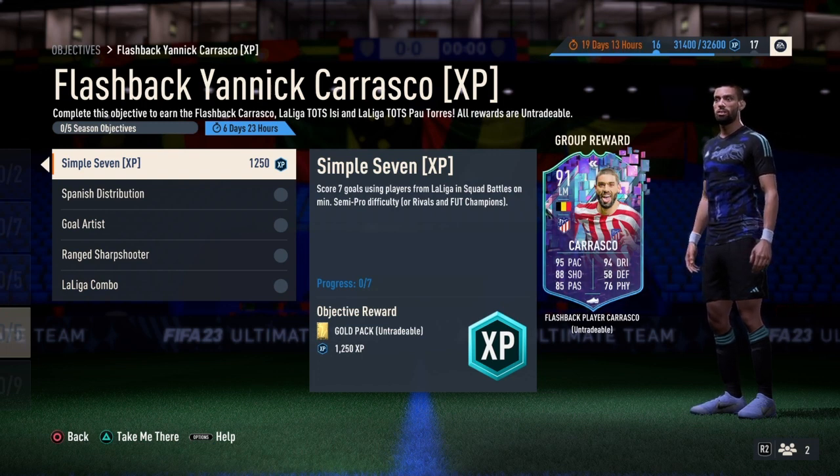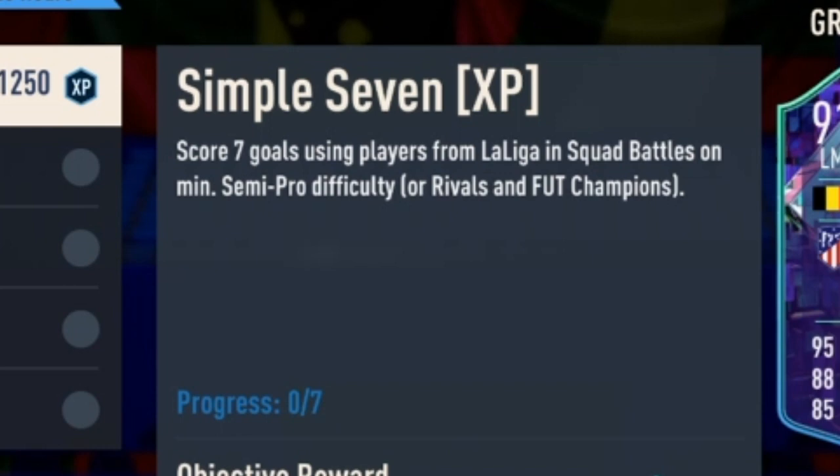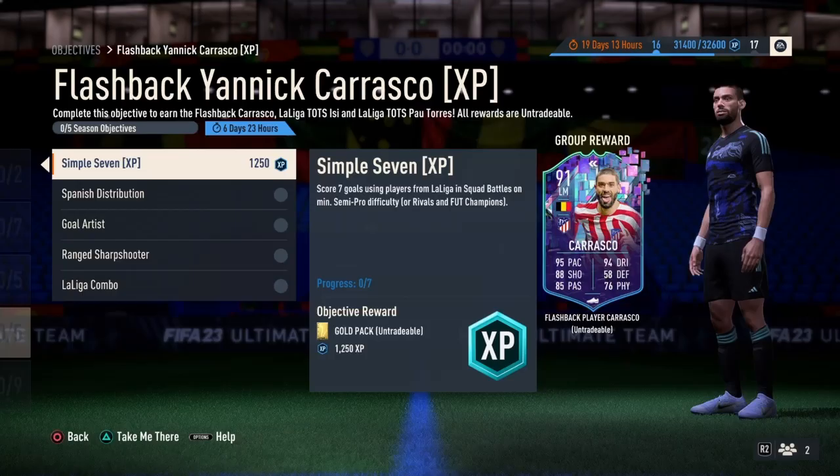I'm going to be explaining how to complete these objectives. For the first one, C++7, you need to score 7 goals using players from La Liga in squad battles on minimum semi-pro difficulty. Simply score 7 goals with La Liga club players, and it will give you 1.2k XP for free.